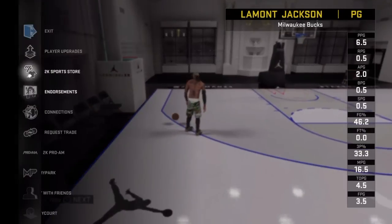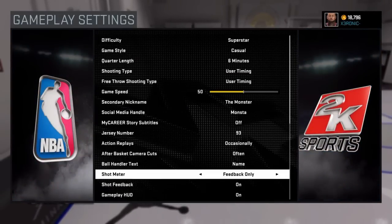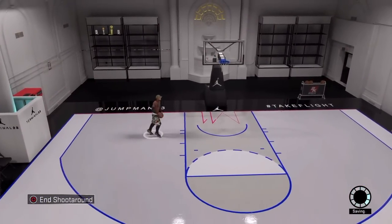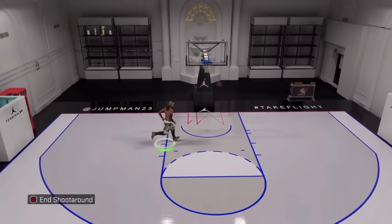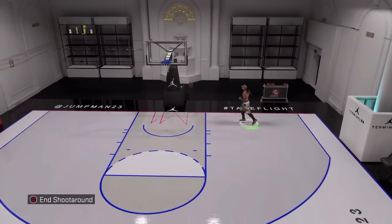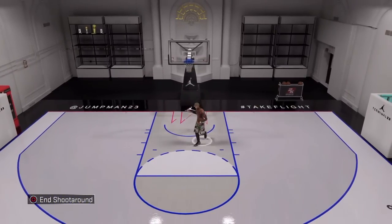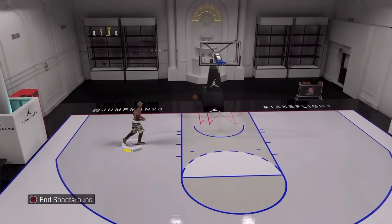Step number five is to take off your shot meter. I've had it on feedback only. What that does is — when I shoot, I only look at my release, and at the end of the shot once it's already released, it tells me if I got a green light, yellow light, or red light. That's the number one tip when it comes to shooting — take off your shot meter, just try it. It's going to allow you to look at the flick of your wrist instead of staring at the meter trying to time it.